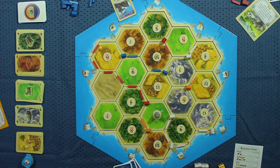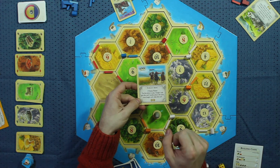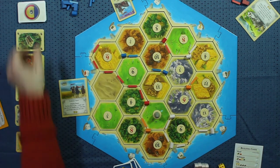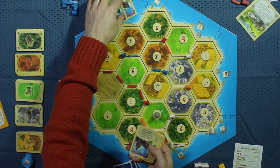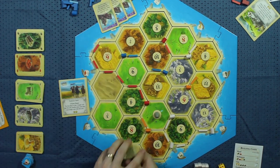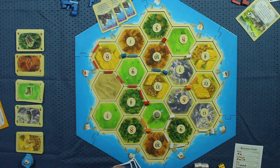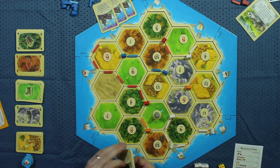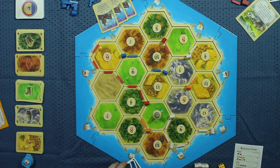Similar to Longest Road, there's a Largest Army card, which also awards two victory points. This goes to whoever has the most knights from the development card deck. Blue right now has one, but if they play at least two more knights through the course of the game, they would get the Largest Army bonus. And similar to Longest Road, as long as they have more or equal to everyone else, they keep that card — as soon as someone surpasses them, they would steal the Largest Army.